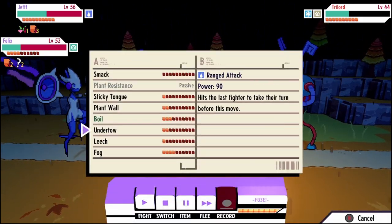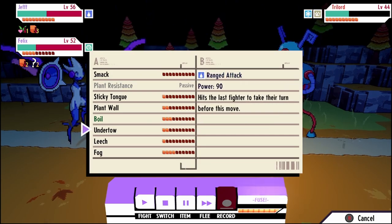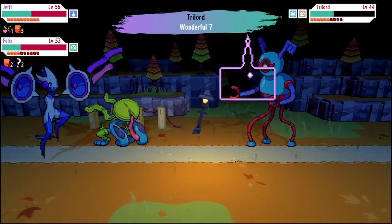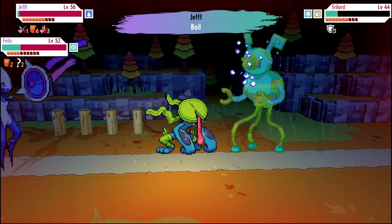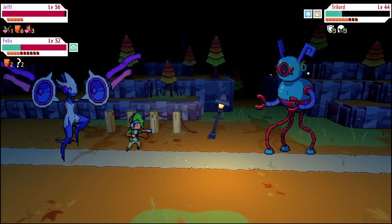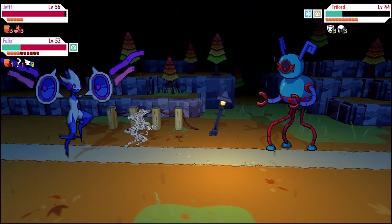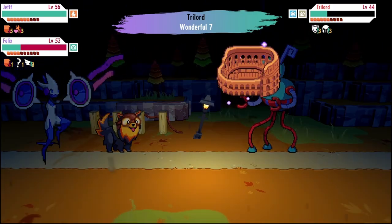I realize that sleep cures are a thing and I should be using them immediately - I wake up and use boil to get some damage off hoping for the burn. I also forgot that boil can boost ice type defenses, so I kind of mess up and make things harder for myself. The burn from wonderful seven knocks lotat out - just kind of an unideal situation but we keep going.